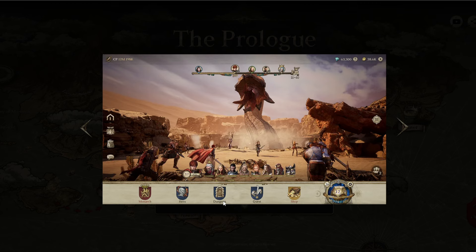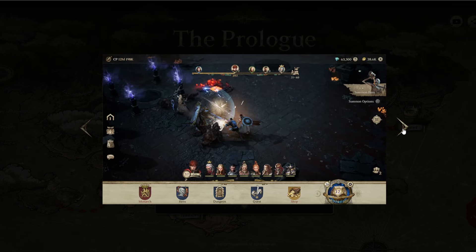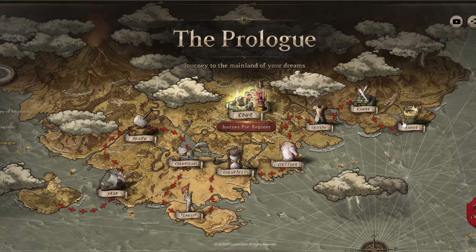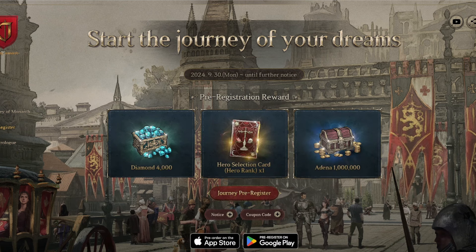The navigation menu includes: Monarch, hero, dungeon, quest, and shop. Characters still look like Lineage with different versions — sword and shield, archer, and more classes. That's about all the detail we have for now. I hope they'll release more information soon. If you're interested, you can start pre-registering now for the rewards. Bye!